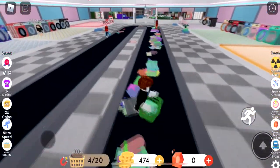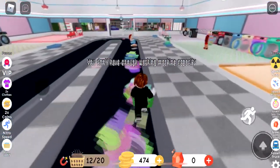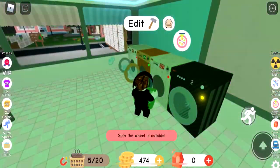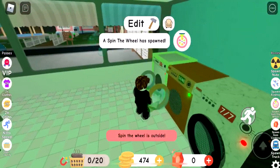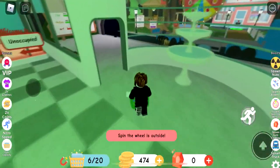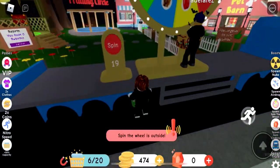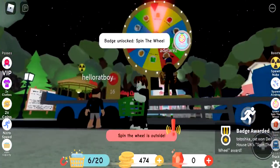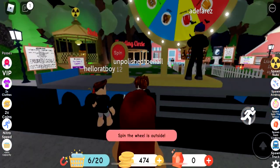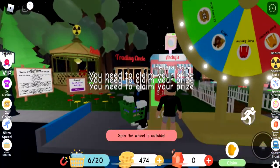I've got washing machines — just 16 coins. I need about 900 and I can buy a new washing machine. New basket — already have 12. Let's run and do some work. Spin the wheel is outside — I have to go spin the wheel, come on.